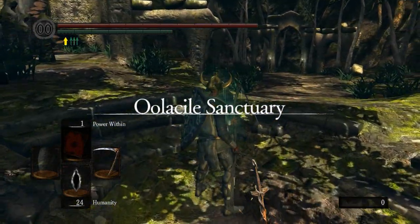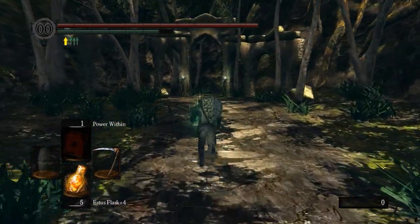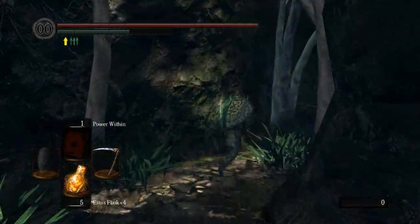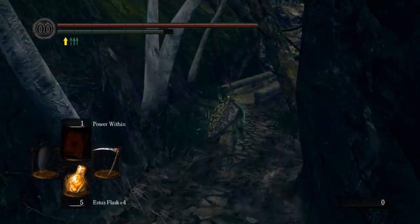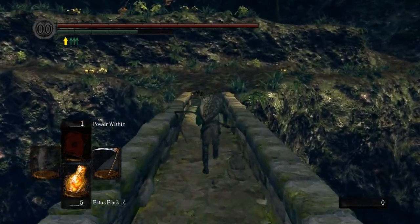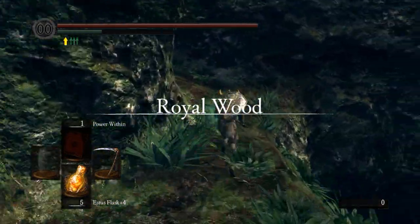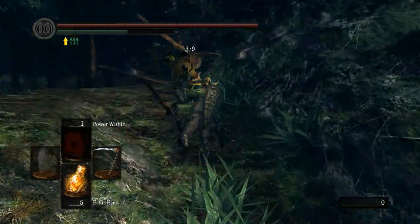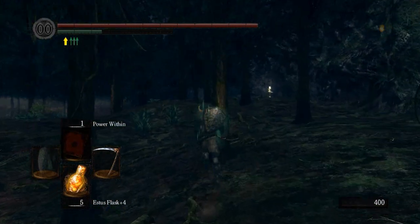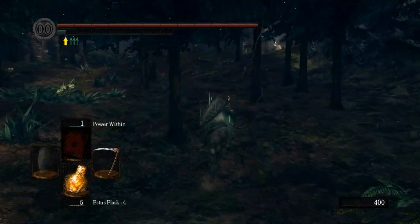I'll show you the actual shortcut here too. I only have five Estus flasks but I think I can beat him with just five. So we're going to head right across this bridge, same path we took earlier, head to the right. Instead of heading all the way through the forest, we unlocked the elevator shortcut. Normally the Artorias fight is not so bad once you learn his pattern. I was a little bit rusty — it's been a while since I fought him. Every time I come back to this game I have to make a few mistakes and then start learning the fights again.